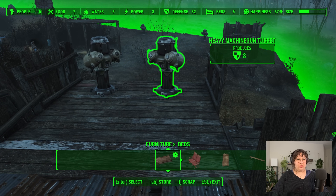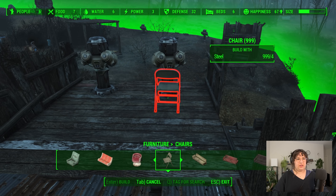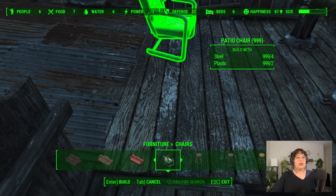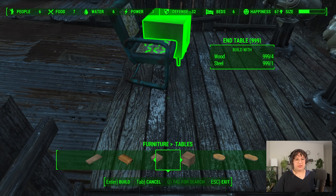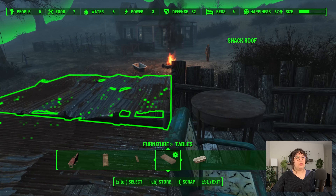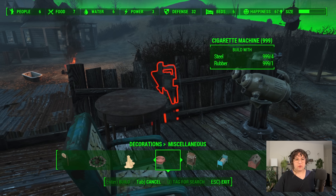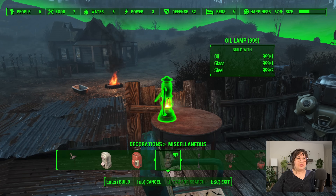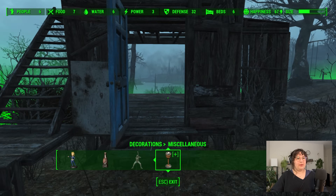We'll do a chair on top, because I like giving the guards somewhere to sit when they're on duty like this. And maybe a little table so they can have a beer or something. I'm looking for the oil lamp because that'll stay lit — I believe the oil lamp can really stay lit in the rain. So we'll give them the oil lamp up there. Now let's flesh out the rest of their housing.